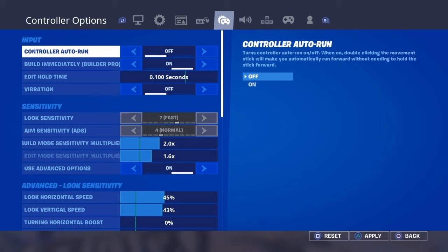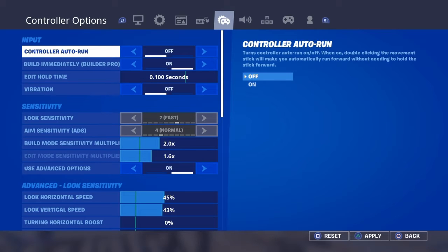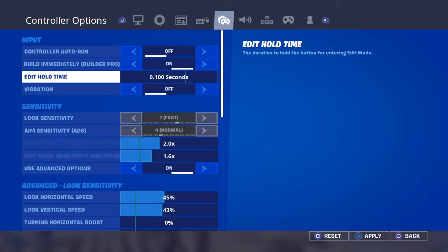My controller settings: I have sprint by default, put it immediately on, it's on edit. I don't play with vibration because it feels weird.